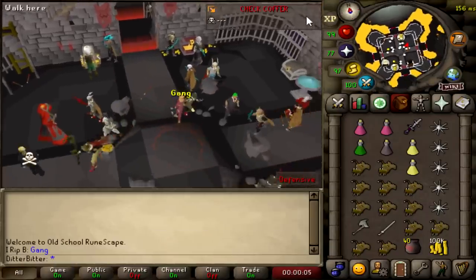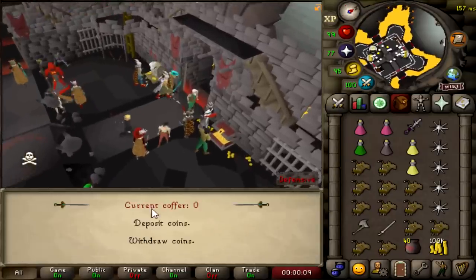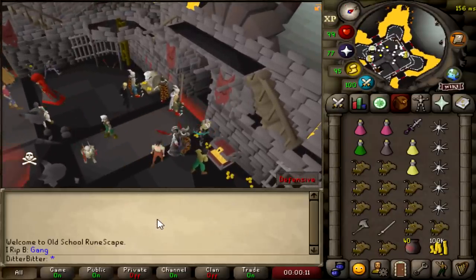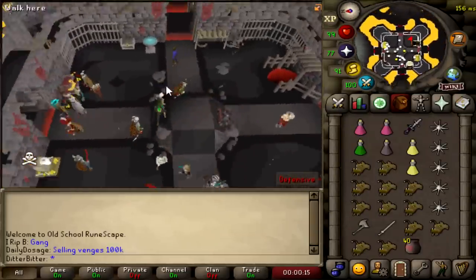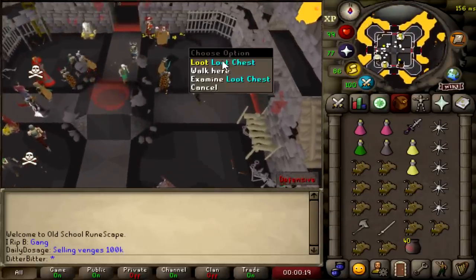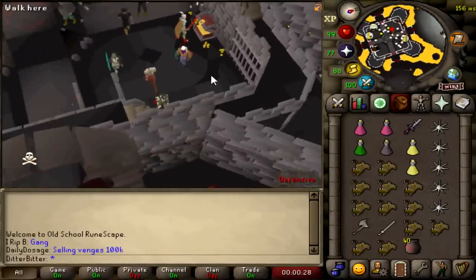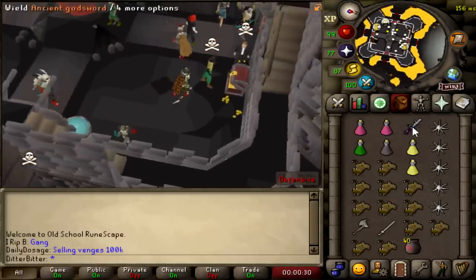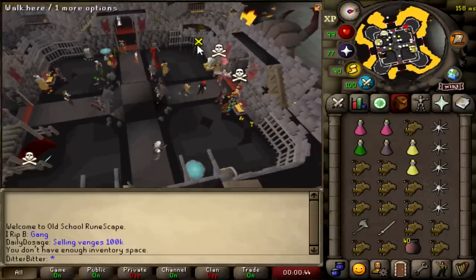Teleporting to the Bounty Hunter Arena. I've got to check the coffer which is over here. This is the coffer which you need to put GP in. I'm just going to put 100k in there for now because I'm going to be skulled PKing anyway. I don't think it really matters how much GP I have in the coffer since you only lose it if you're unskulled PKing, and if you're skulled PKing it just takes 10k regardless. Here's the loot chest and here is the bank chest.